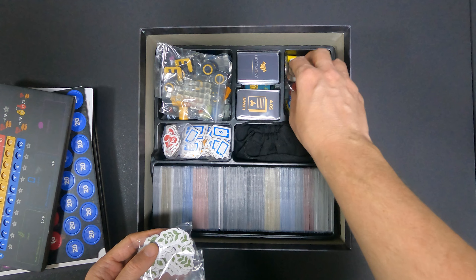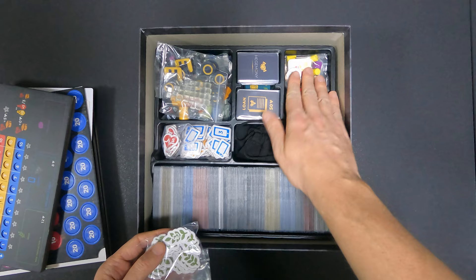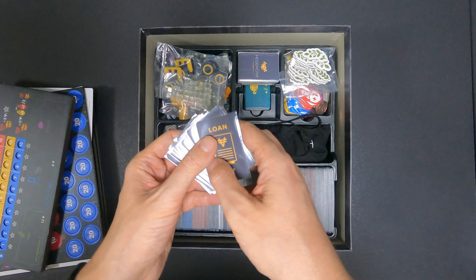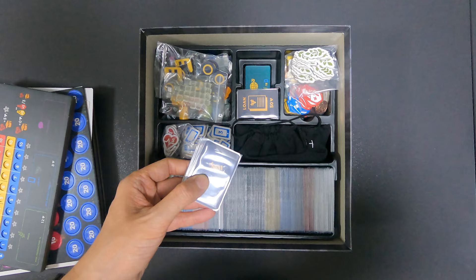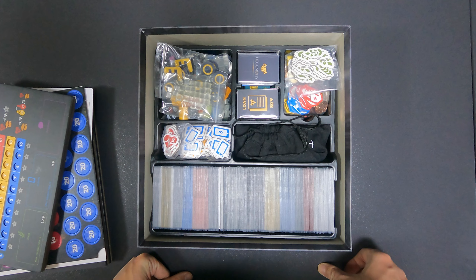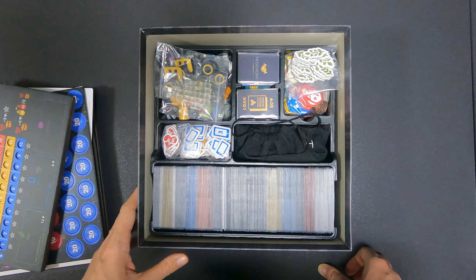The class bags are all together in one section now — the state bag, the working class, the capitalists, and so on. The food is separate. I only sleeved the cards I'm pretty sure I'll use; I didn't sleeve the advanced automa cards because I don't think I'll ever use that mode — it takes too much table space — and if I did sleeve them, those two decks would probably overflow the box. The sleeved cards are so much easier to shuffle, which makes it worth it.